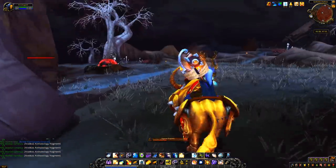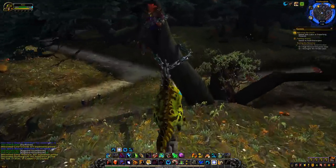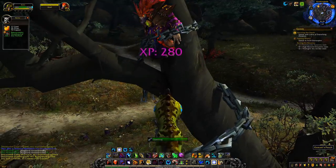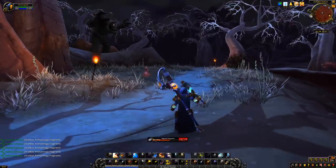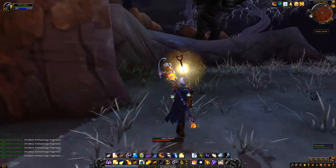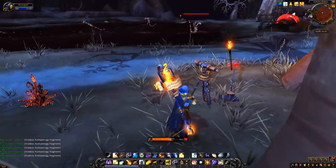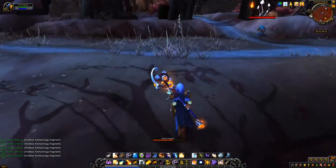Moving on to Warlords of Draenor, nothing new or unique was added. A fun thing was that across the Spires of Arak zone there were jumping puzzles with hidden chests that gave Arakkoa fragments and some Archaeology skill points, made much easier once flying came out. The map and lodestones from Pandaria carried over as new Draenor versions, though nothing like the Mantid Sonic Locator. You could now buy Pandaren, Mogu, and Mantid crates using restored artifacts, as Mists of Pandaria had become past expansion content. The Mogu spirit mechanic was also extended to all types in Warlords of Draenor, meaning every time you found an artifact you had a chance to get a bonus fragment drop. Warlords of Draenor's dig sites also allowed you to find 8 artifacts instead of 6 like all other continents.